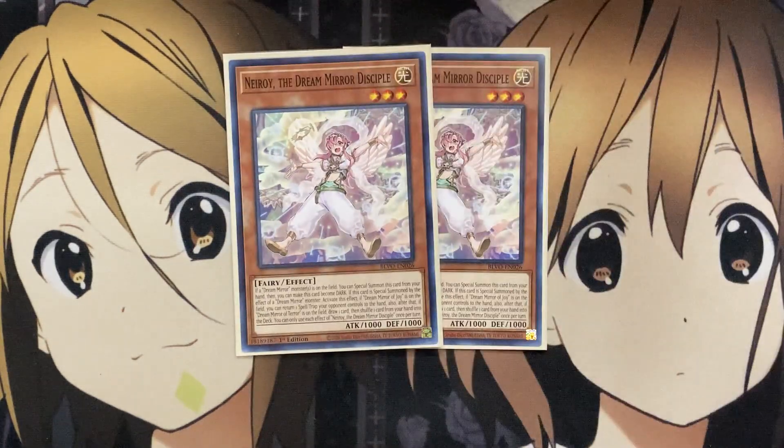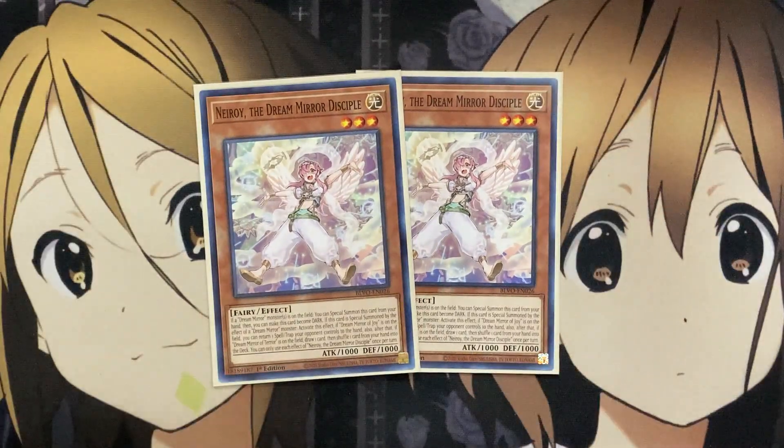With the new card from Blazing Vortex, Neuroi, the Dream Mirror Disciple — if a Dream Mirror monster is on the field, you can special summon this card from your hand, then make it become a dark attribute. If this card is special summoned by the effect of a Dream Mirror monster: if Dream Mirror of Joy is on the field, you can return one spell or trap your opponent controls to the hand; if Dream Mirror of Terror is on the field, draw one card then shuffle one card from your hand into the deck. Contrasting effects depending on what mirror you have — it's basically stuck between the two different mirrors, representing whatever you have set up.